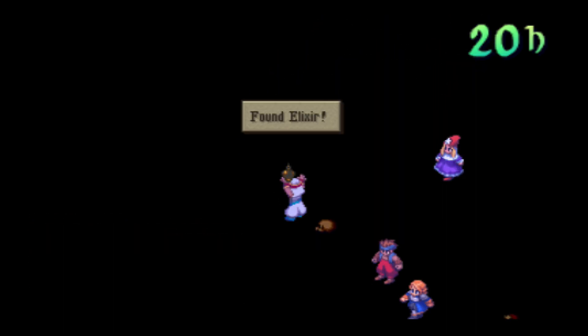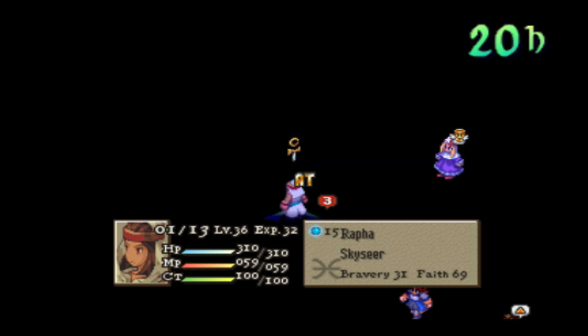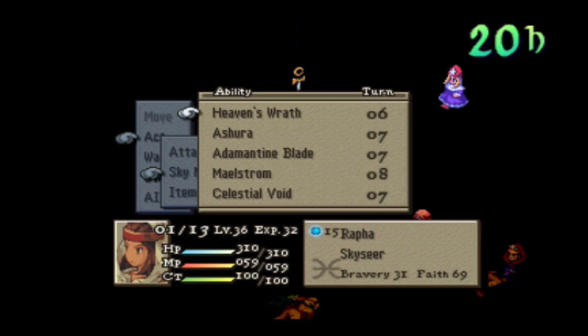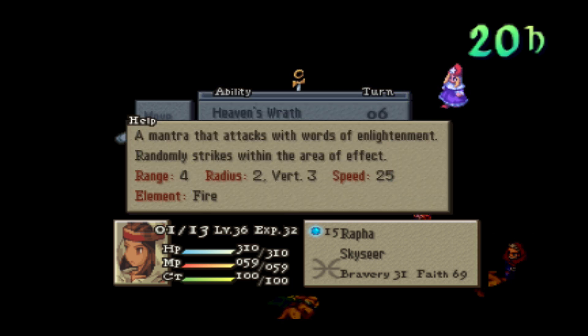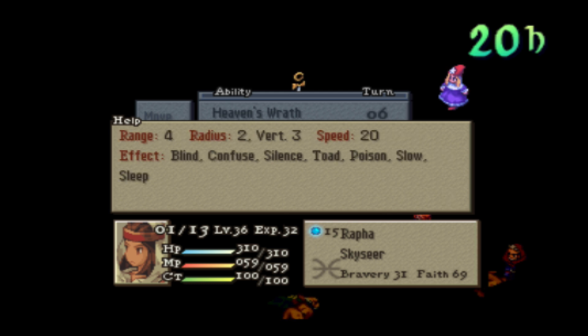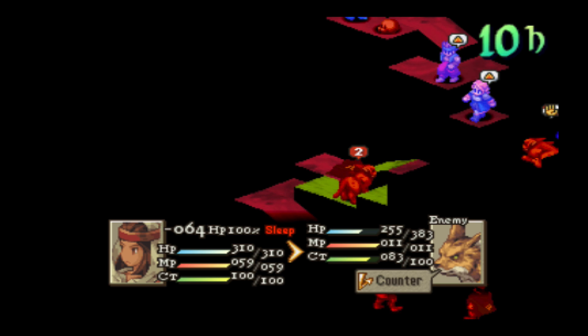Let's check... there we go! I knew there was a treasure there — there's an Elixir over there, so that's great. Good job Rafa. With these commands you can see the different abilities available, and I can randomly hit enemies with status ailments, which could be cool.